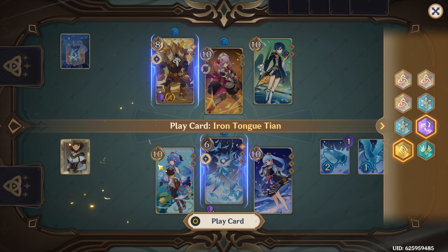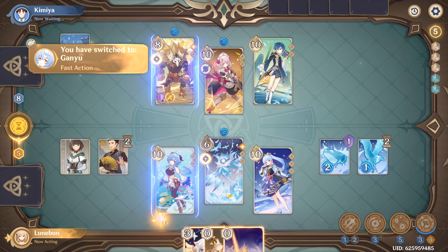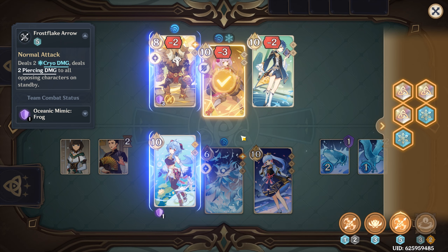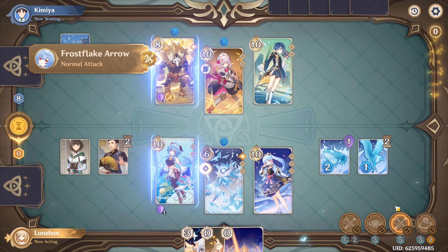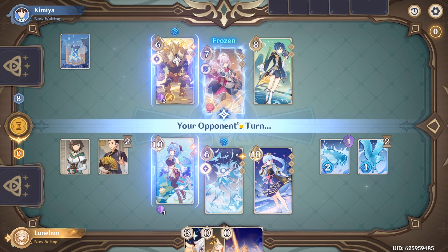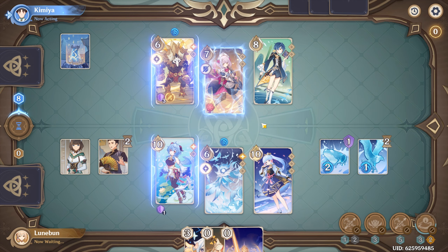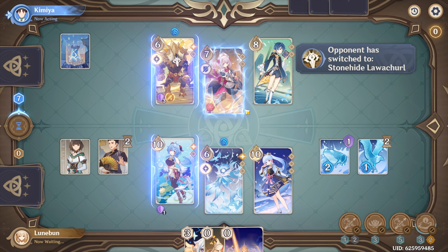Switch to Ganyu, should be a fast action. Yes! So switch to Ganyu and then nuke them. Oh! Now that's a lot of damage. Oh, you're using Pymon cards too. Okay. Well, you know, one was frozen so...